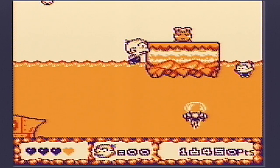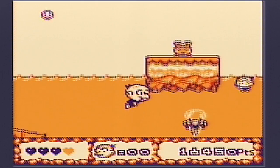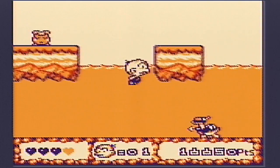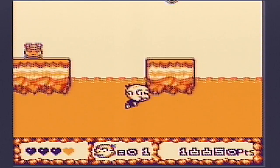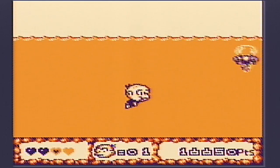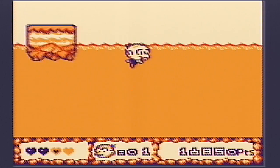That is proving to be difficult - these little jumps coming out of the water. What the hell is that thing? A free man! I don't know what the trick is there. I hurt my head on the top - I thought Bonk's head was like invincible. Doesn't make any sense.